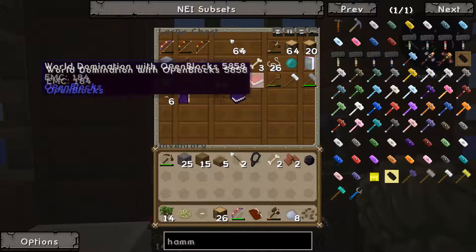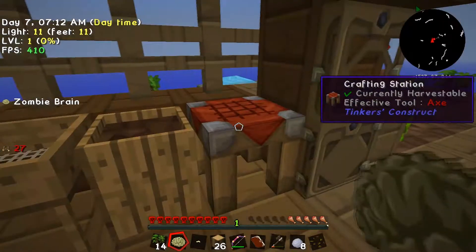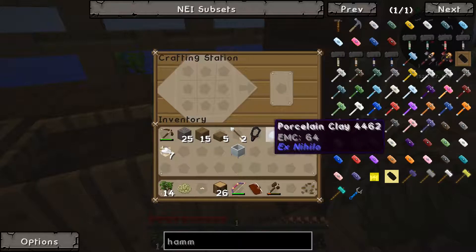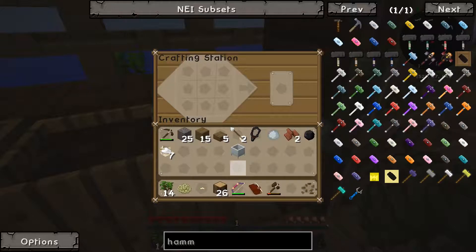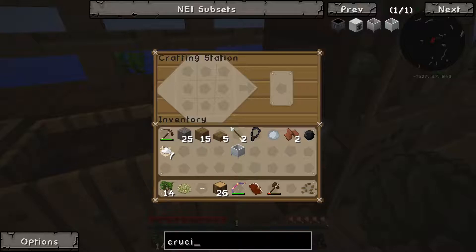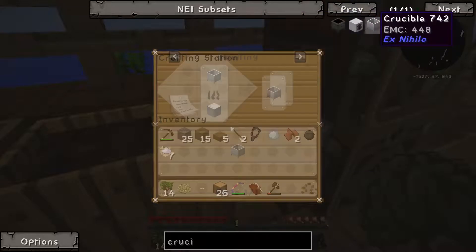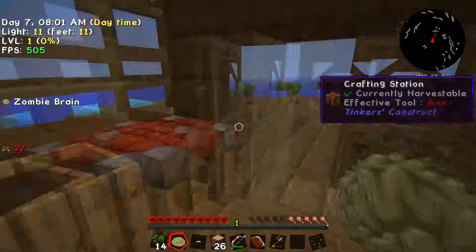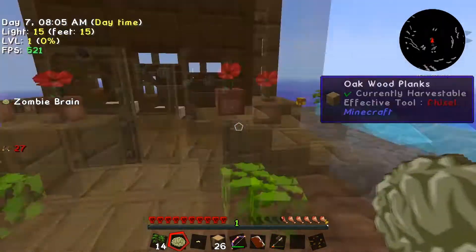We've got our clay and two bones plus another three, so boom - that gives us 15 bone meal. We've got enough to make our eight porcelain clay. Actually we only need seven, so boom, boom, boom - we have an unfired crucible. I'm pretty sure we need to smelt that in a furnace. Checking: unfired crucible just needs to be smelted, giving us a fired crucible.